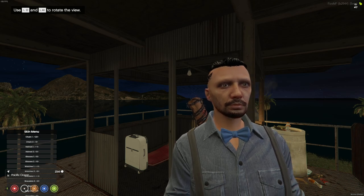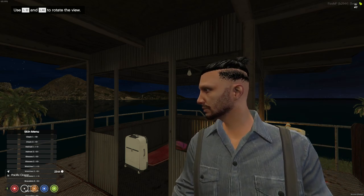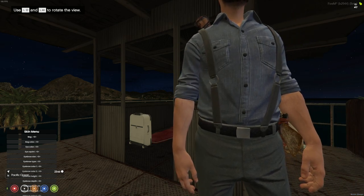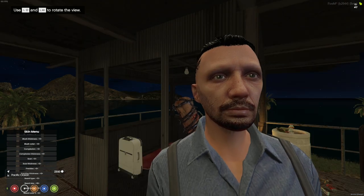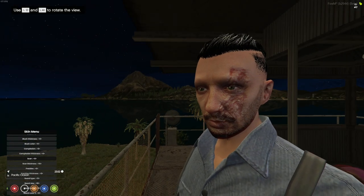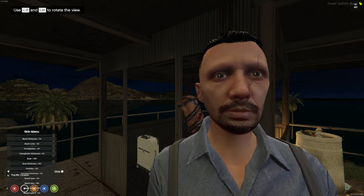You might notice a bow tie — go down to chain. Any kind of neck accessory is under chain options; zero that out. Also, don't select a bag option because bags you find in-world will automatically show up on your character's back. Another feature to utilize is Scars — it's a post-apocalyptic world, so your character could have some disfigurement. It's not required, but it's a cool new option available to you.